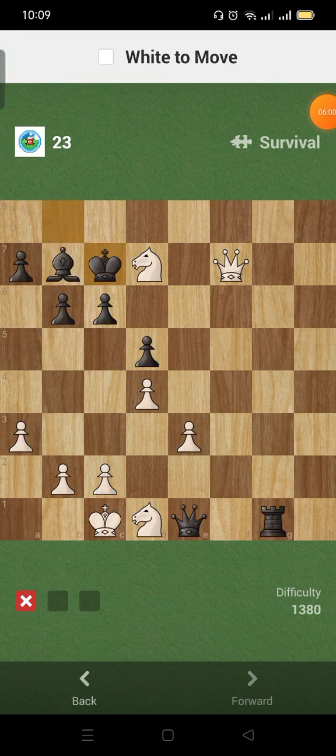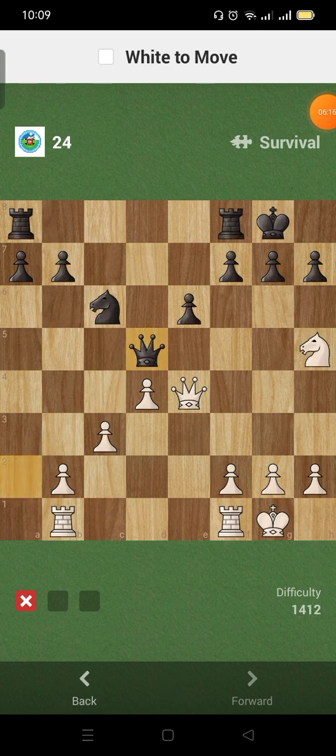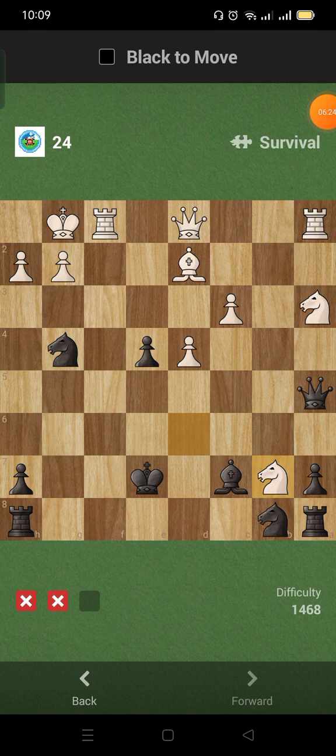Check, okay. This one is — check with the queen, okay. This is: fork the king — oh no, why did I do that? Anyway. Yikes, okay. Well I got nothing. Check, then — okay, there's no check right now. Okay, here, and take the queen.